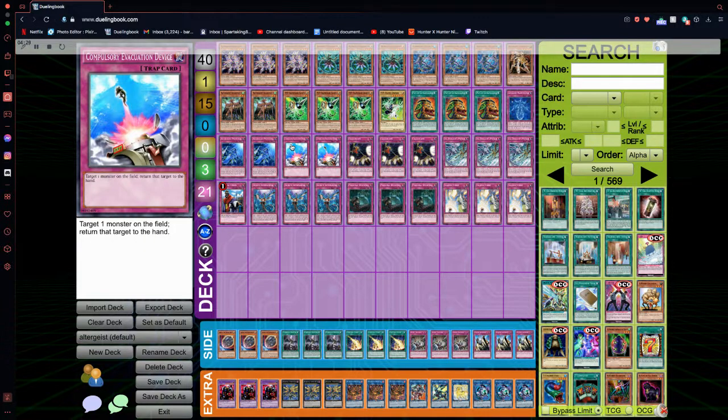Next up we have Double Compulsory Evacuation Device. Compulse is one of the most underrated traps of any format. It's not once per turn, and the ability to bounce a monster is very, very good and very oppressive at the same time. I really like Compulse.